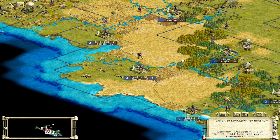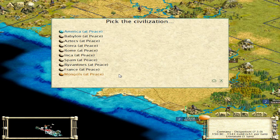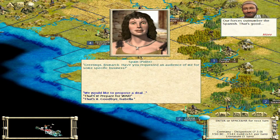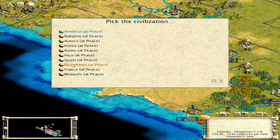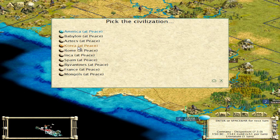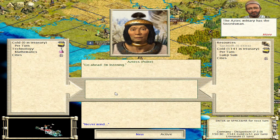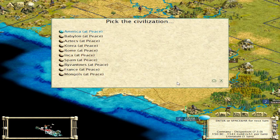Switch that to the Great Library next turn. Let's figure out what people have that I might be able to trade for. Mongols — nothing. I'm not going to get anything from France. Byzantines — no. Spain — probably not. I've got a worker — I don't want to pay 110 gold for a worker, I could build one in a couple turns. Inca — no. Rome — we're still ahead of them. Korea — still ahead of Korea. Aztecs — probably still equal, they got math now — 840 gold? Not likely.